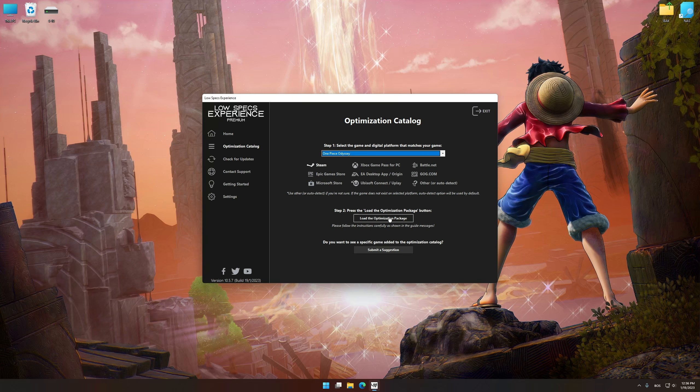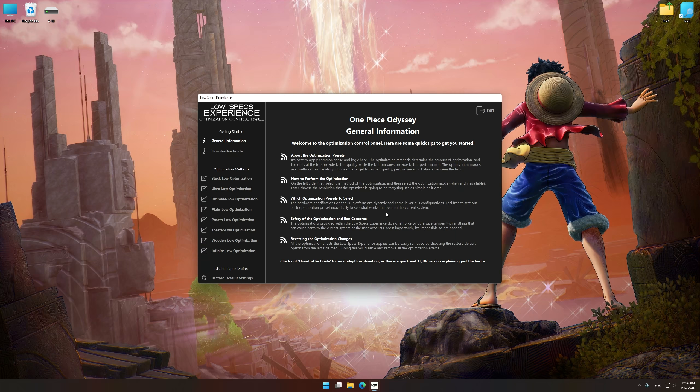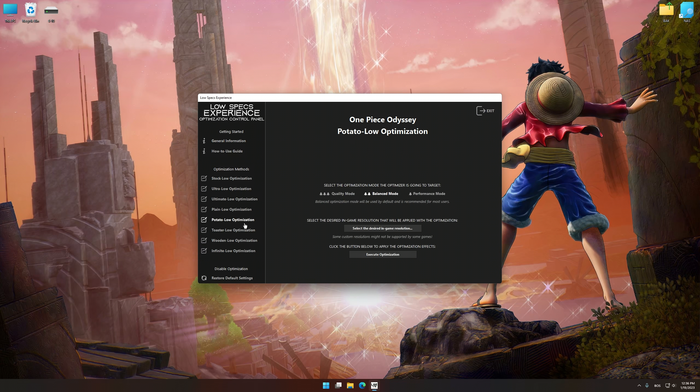Once that is done, press Load the Optimization Package. Low Specs Experience will now automatically check if the game version currently installed is supported by this optimization. If it is, press OK and the optimization control panel will load. When the optimization control panel loads, simply select the optimization presets and the resolution you would like to render your game at.